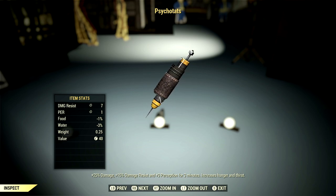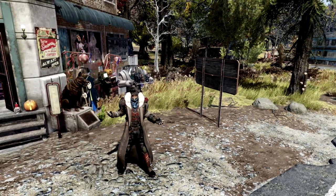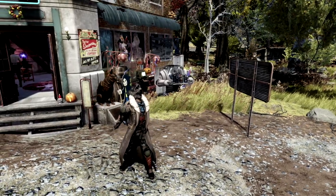For chem buffs: Overdrive gives plus 15% damage for three minutes, and Psychotats gives plus 25% damage and plus three Perception for three minutes. If you enjoy content like this and want to see more, I also made a video on one of the most overpowered melee weapons in Fallout 76 — the Auto Axe. I'll link it on screen right now.